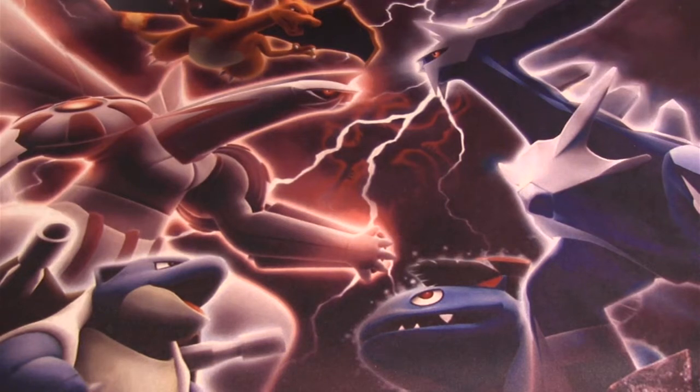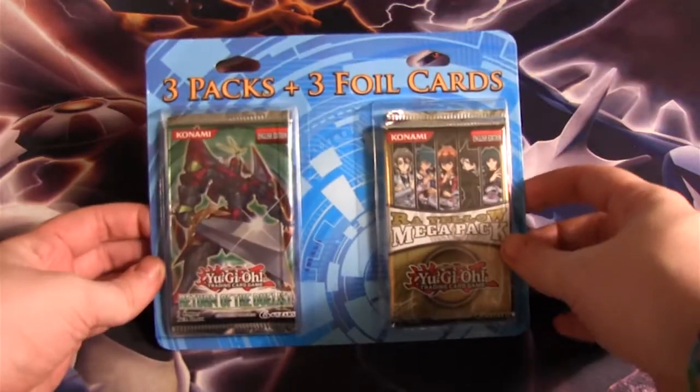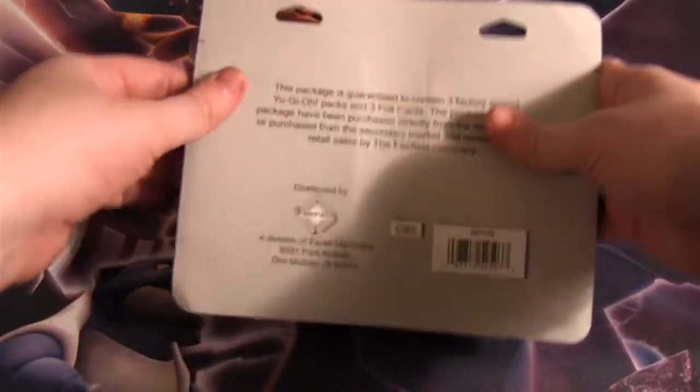Yo-ho, YouTube. I'm back. Today we've got a Target haul: three packs of Duke Foil cards. You know I love these things, and one of my favorite boosters, Raw Yellow Mega Pack. Very awesome.